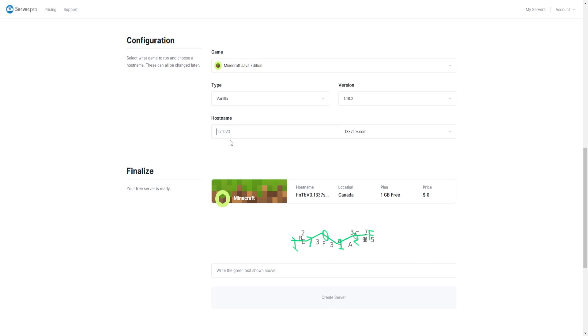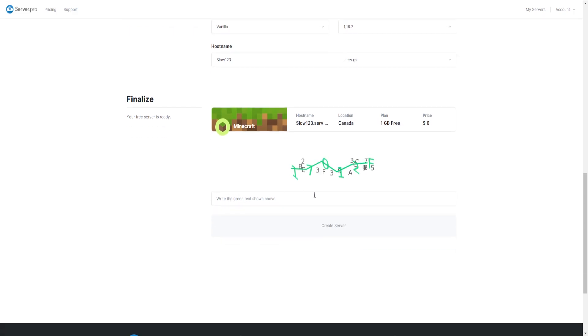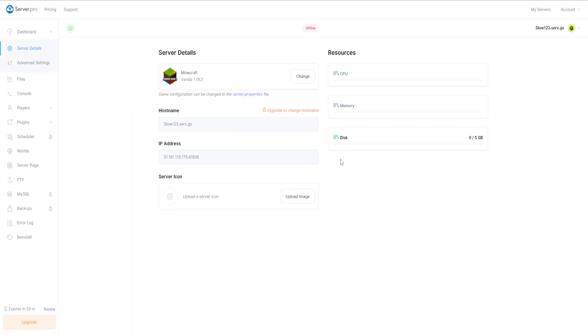Right here is your hostname, which is the IP to join your Minecraft server. I'm just going to call it something random — 'slow123' — because I think I've already made a server before on this hosting. You can also choose a domain name. Down here you can see what you're getting, and you also need to put in a verification code. Once you've done that, click on 'Create Server'.